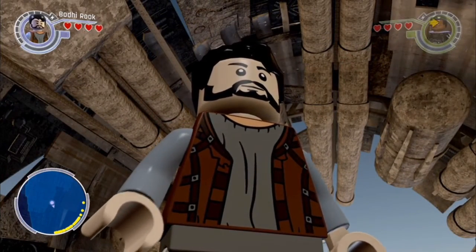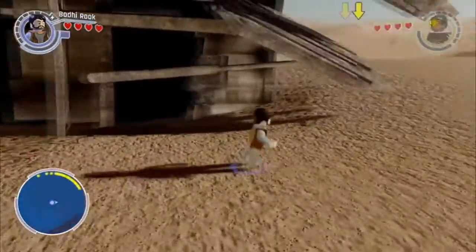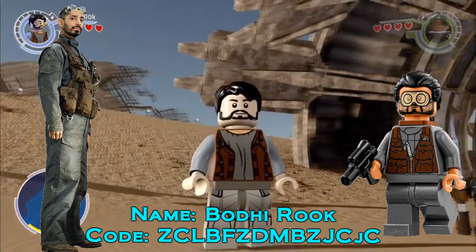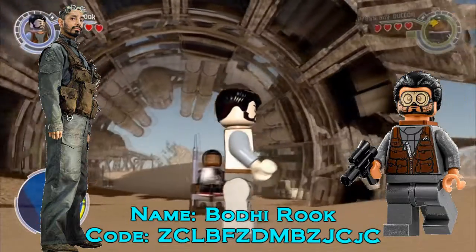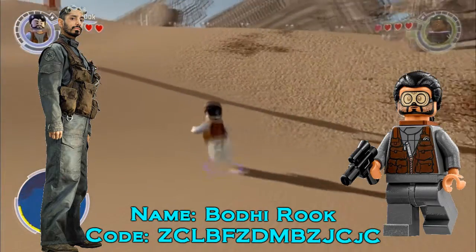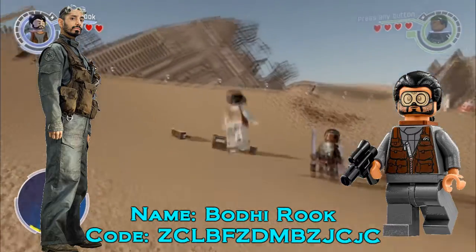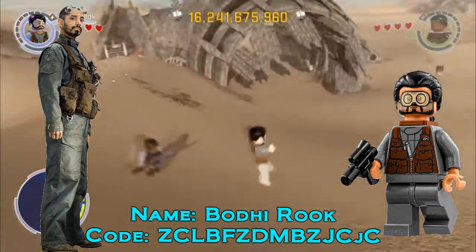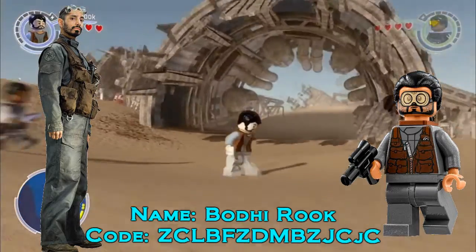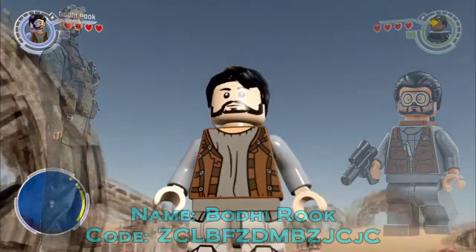For our final two characters we have Bodhi Rook and Saw Gerrera. Bodhi was a difficult one — I tried to follow what the official LEGO minifigure had, and this was the closest I could come up with, and I think it works okay. I decided against giving him a weapon, because he doesn't actually use any weapons in the movie. Whereas all the official LEGO minifigures come with blasters and stuff, in the movie he didn't use one, so I decided not to give him one.